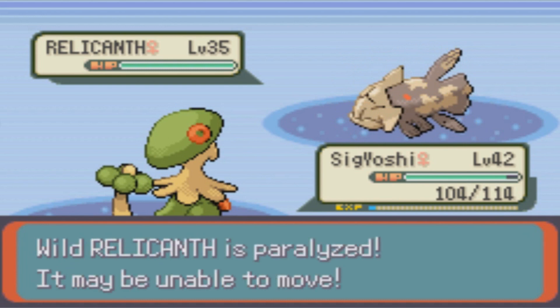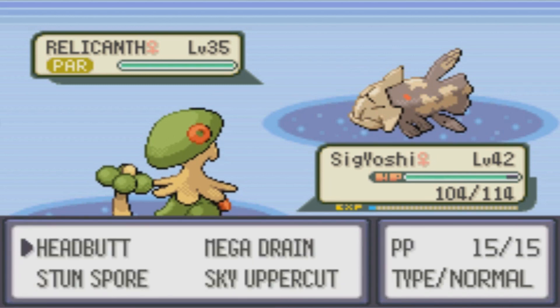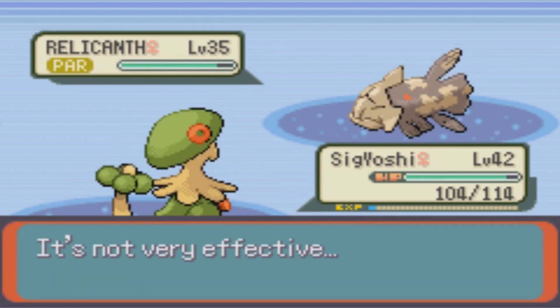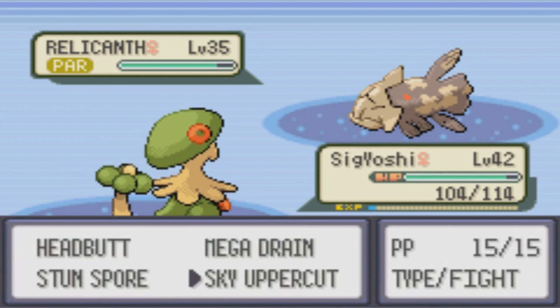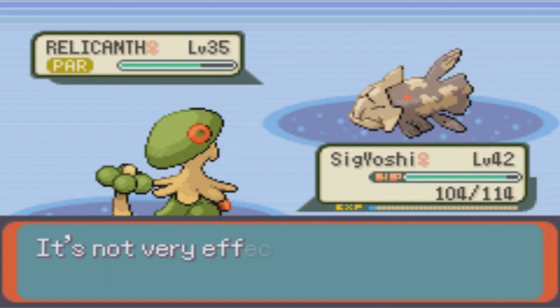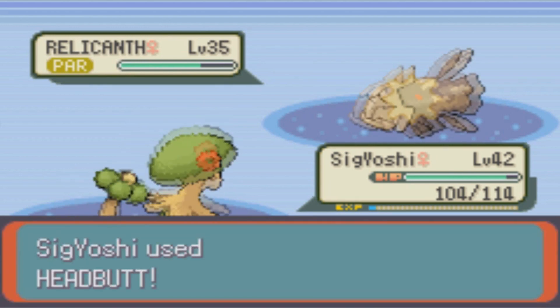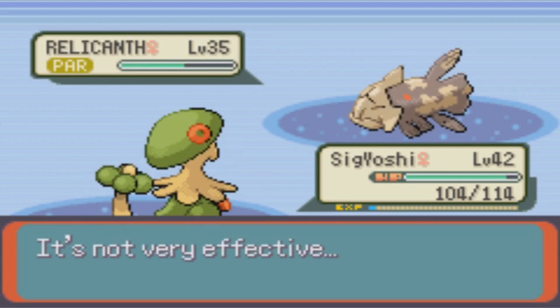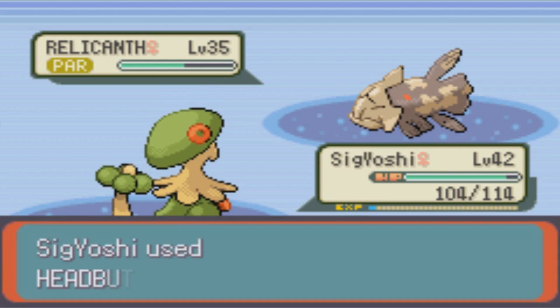So I'm going to go ahead and Paralyze it. Because it's pretty defensive, Headbutt shouldn't kill it. I actually did less damage than I thought. I don't want to use Mega Drain or Sky Uppercut though. As annoying as it is, I kind of want to just keep doing this to be safe. I feel like this is a Pokemon you want to get down to at least red before you start chucking Pokeballs at it.